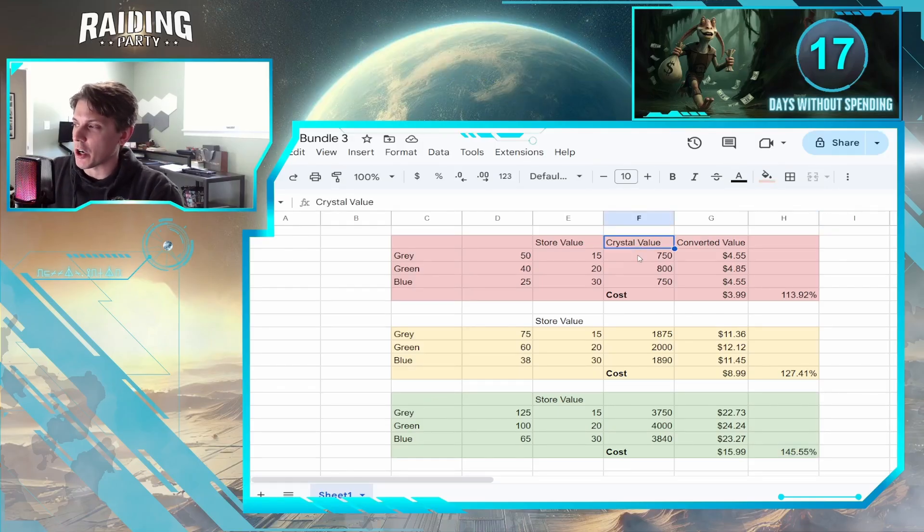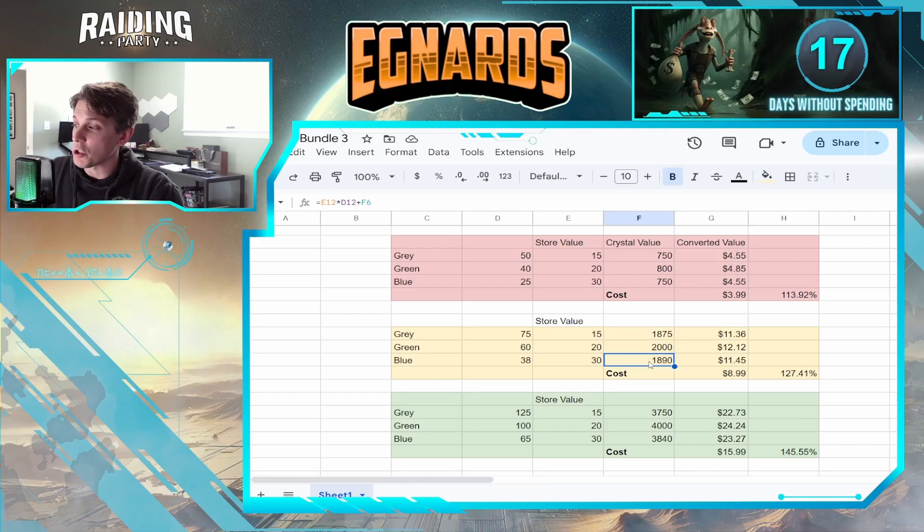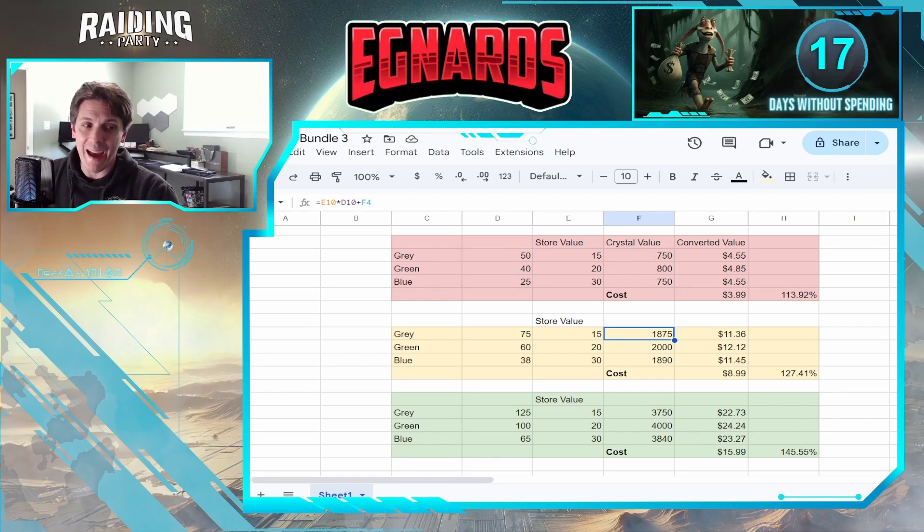A quick note: when we talk about crystal value for the bottom two tiers, they are cumulative to the top set of bundles. That means 75 times 15 does not equal 1,875, but since you cannot get the second tier without the first tier, it makes sense to stack them to find the overall value. This is all based on buying all gray, all green, or all blue, and the crystal values are relatively similar at all levels with some variation.